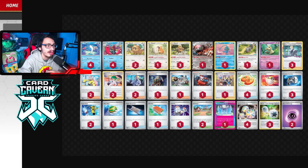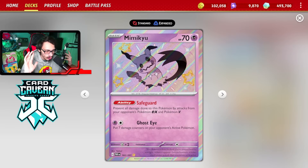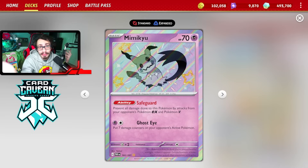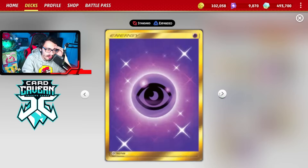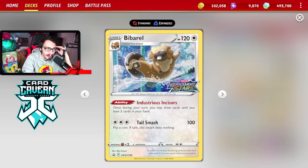Blood Moon gives you an alternative win condition. We have Mimikyu in the deck just as a stall tactic — a lot of the time you can also win with Mimikyu. If your opponent is playing very passively and runs out of outs to Mimikyu, and Neutralization Zone was prized or discarded early and gets bumped, you just put Mimikyu in the active. Sometimes that just wins you the game on the spot. I'm also playing three Double Turbo, four Reversal and some Psychic. We might prize Reversal Energy — the DTs are nice because you can use them with Blood Moon and they also let you retreat Bibbrel.